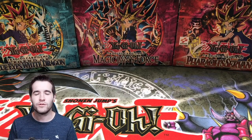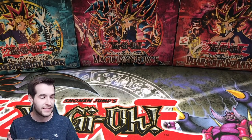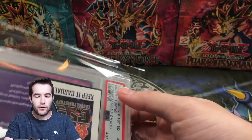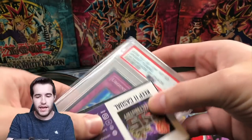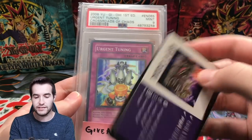What's up guys, we're back with another epic video. Today we're doing a battle video against Casual Yugi Stuff — he sent us a ton of epic packs so it's gonna be pretty fun. The giveaway sent by Casual Yugi Stuff himself — he sent you guys, or at least one of you guys, an Urgent Tuning PSA 9.